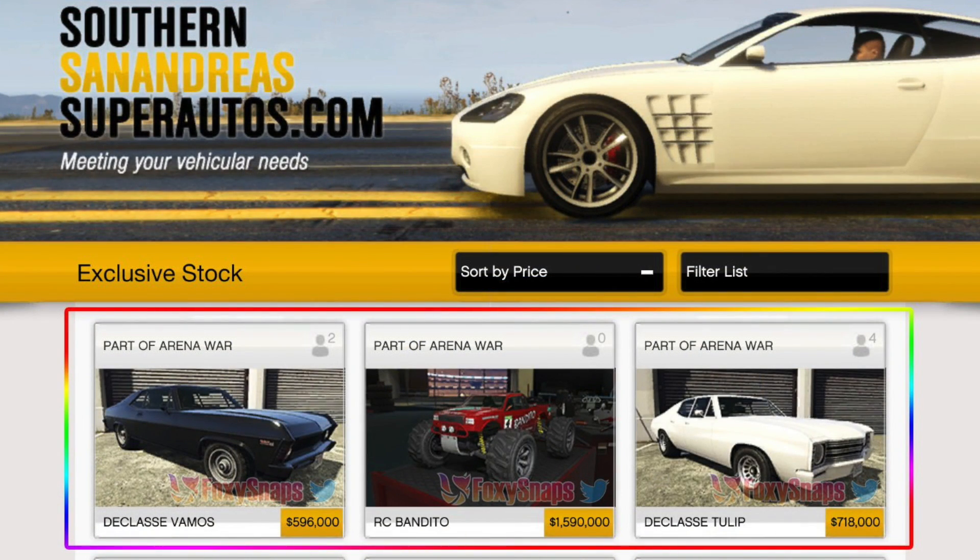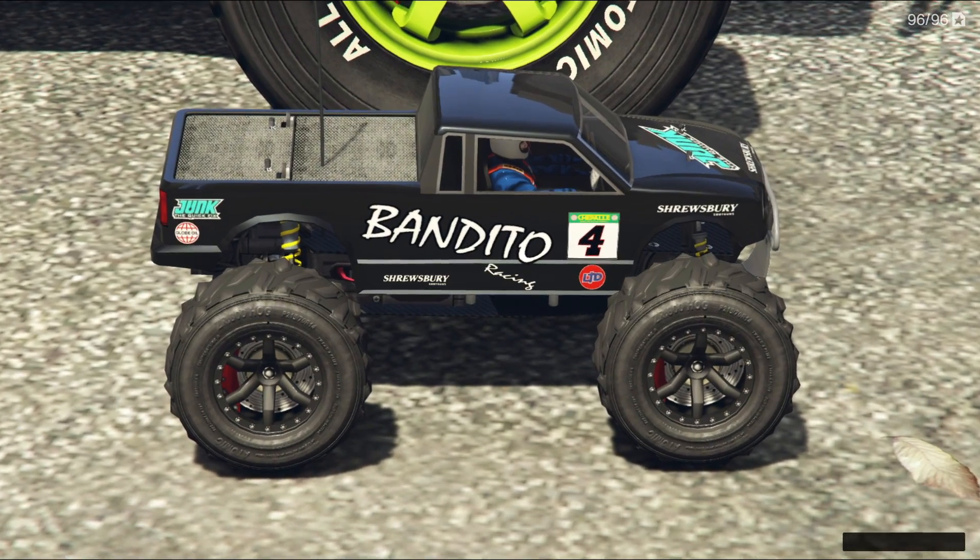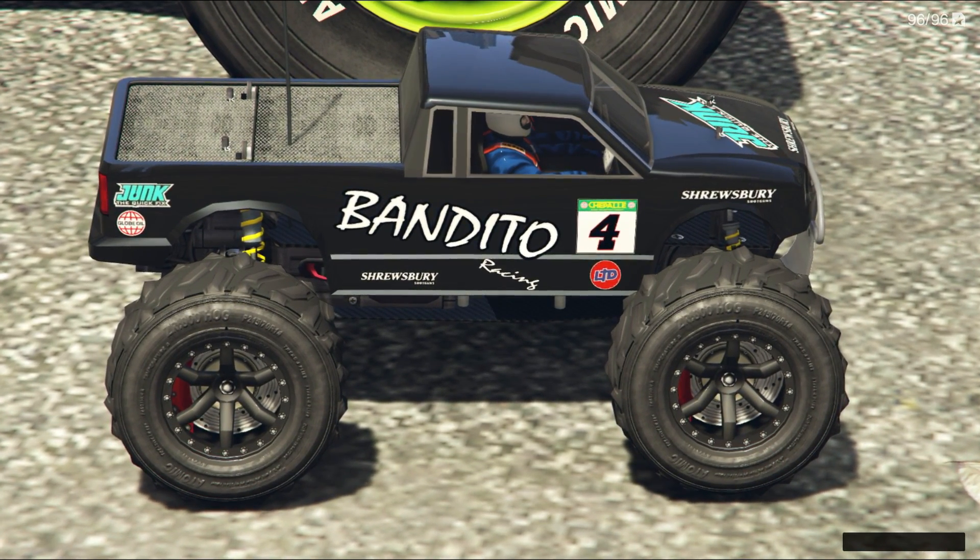If we take a look at this vehicle on the in-game website, it's going to be on the Southern San Andreas Super Sports site for a pretty steep price — $1,590,000. This tiny plastic toy costs over $1.5 million and is more expensive than like 75% of the vehicles in-game. I know that alone is going to upset a good number of people, but trust me, this car is a lot of fun.